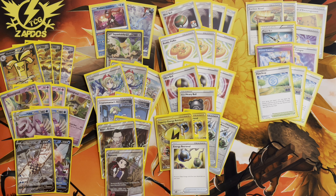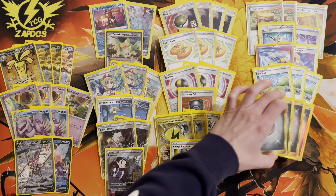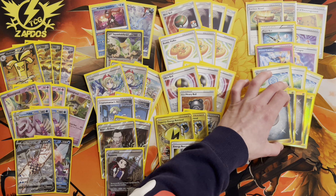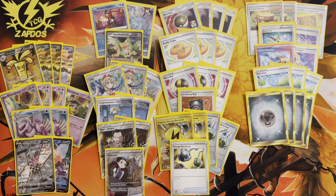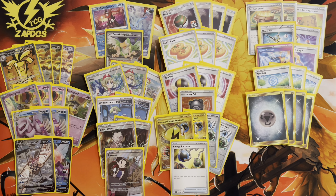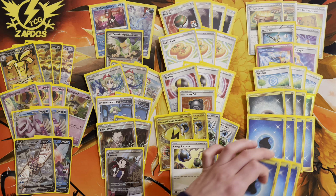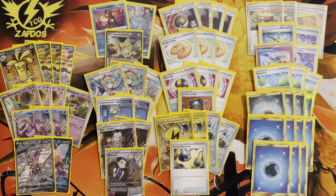To finish off the decklist, we're playing four copies of Metal Energy and seven copies of Water Energy. The Metal Energies are findable via Earthen Vessel and Letter of Encouragement, and recoverable repeatedly with Superior Energy Retrieval. The Water Energies power up Radiant Greninja, fuel Make It Rain for more damage, and allow Palkia VSTAR to attack.